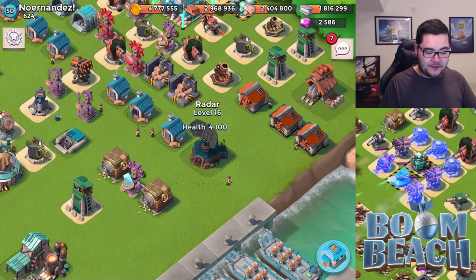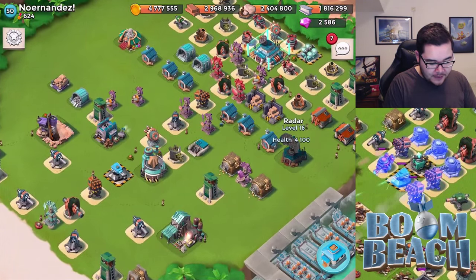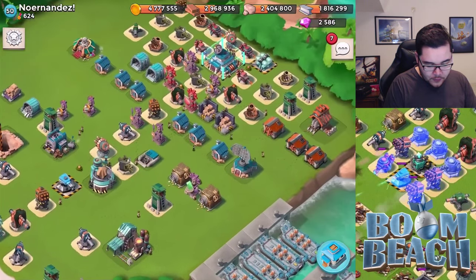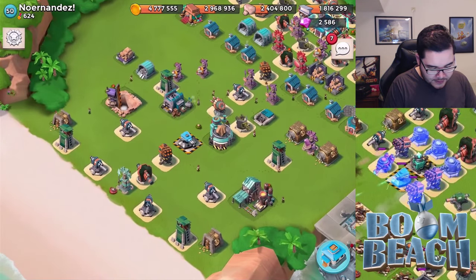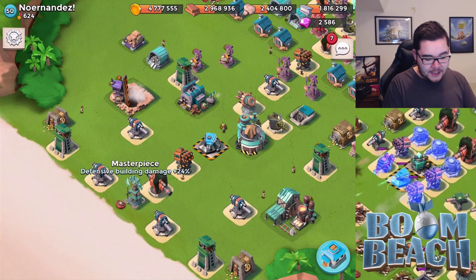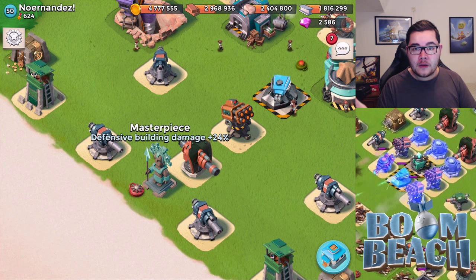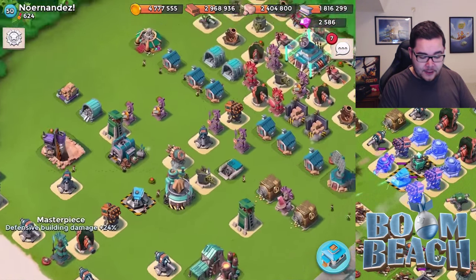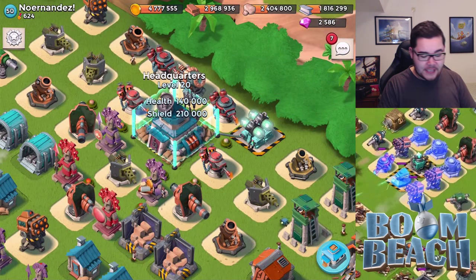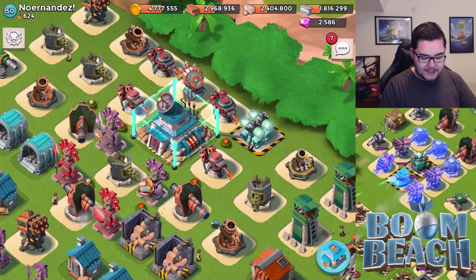You'll be able to progress faster in the game. Now let's talk defense. He has a defensive statue — a masterpiece at 24%. That's not too bad. I would honestly go for a building health statue, because building health is immediately going to affect the shield generator. I really like how you placed this, by the way.